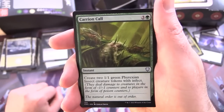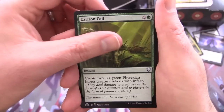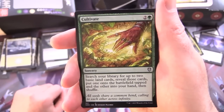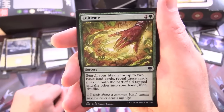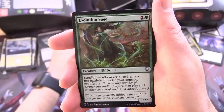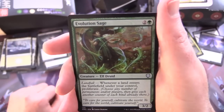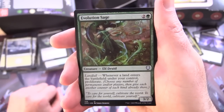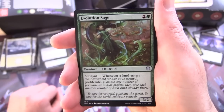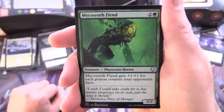Carrion Call — instant for 4, create two 1/1 Green Phyrexian Insect creature tokens with Infect. Cultivate — sorcery for 3, search your library for up to 2 basic land cards, put one onto the battlefield tapped and the other into your hand, then shuffle. Evolution Sage — creature Elf Druid 3/2 for 3, I remember this one from War of the Spark. It has Landfall: whenever a land enters the battlefield under your control, proliferate — increasing those counters again.